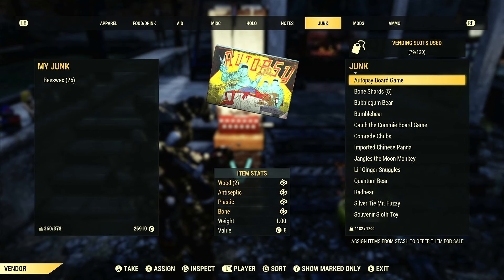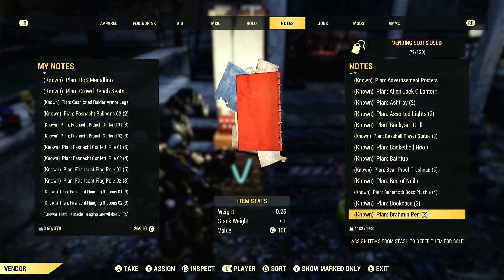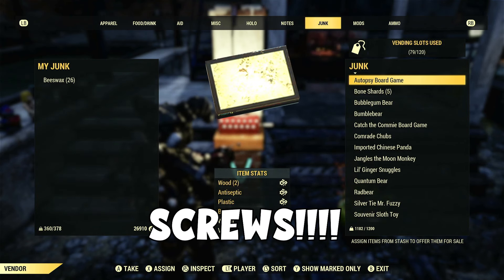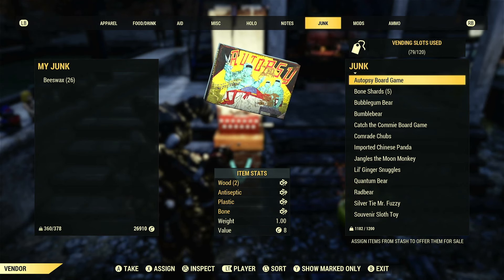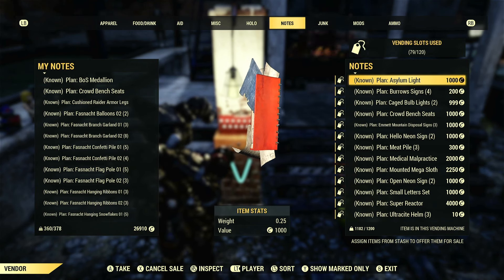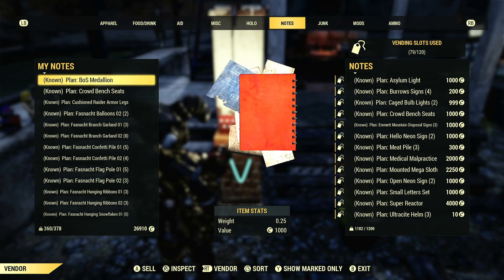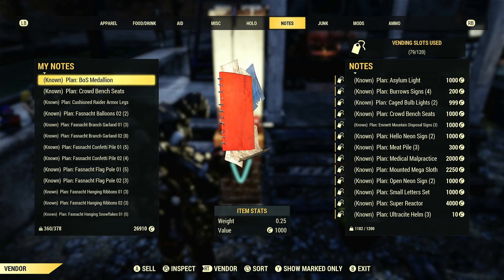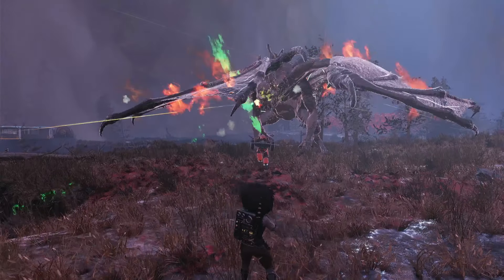Camp items in general sell well — things from Daily Ops or seasonal events like Fasnacht or Meat Week, people will always buy those after the fact, so it's good to save them for later. And don't forget screws — keeping screws in your vendor is probably one of my biggest money makers. They fly out at five caps a piece easily, sometimes up to eight. The robot vendor sells a pack of ten for 20 caps each, so price yours a little lower and people will always come to you first.